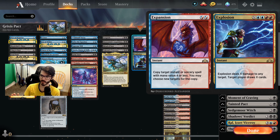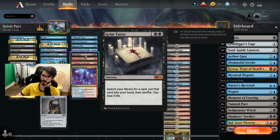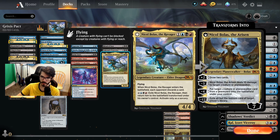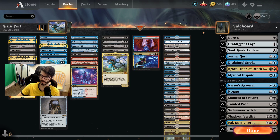This card is confusing at first, but you just read the first half: copy target instant or sorcery spell with mana value four or less. So copy Tainted Pact, or sometimes just copy Grim Tutor, or copy Mastermind's Inquisition — that one's a little more rare. But sometimes you just go boom, boom, get the combo, go.